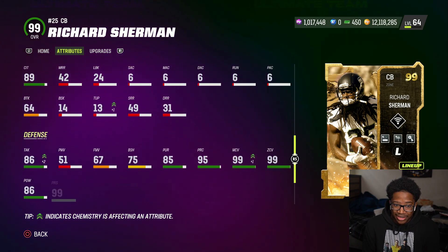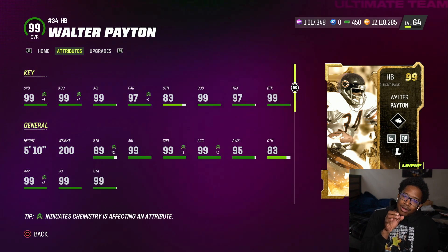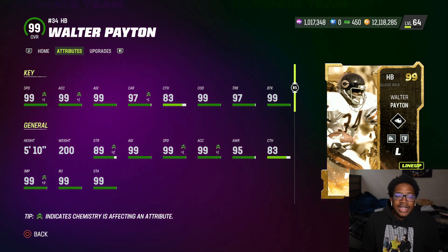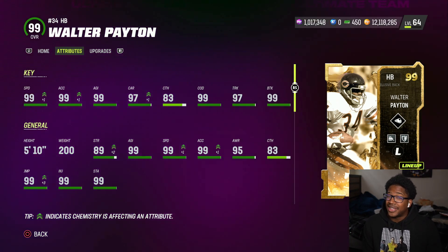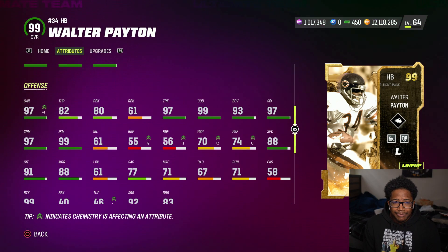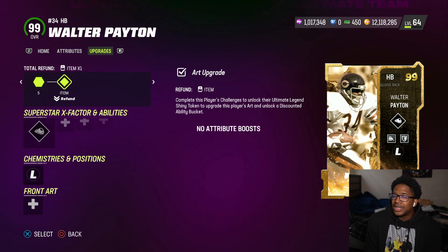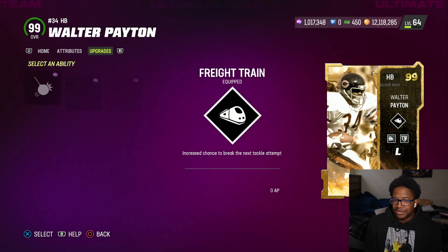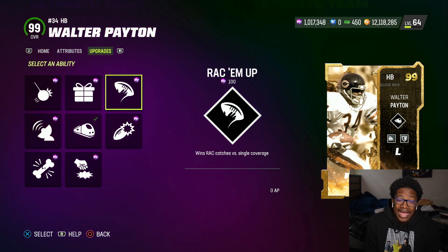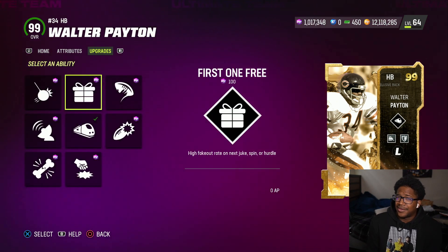Now, Walter Payton — Sweetness — this card is really good. I was really hoping he at least got freight train 100 or Phenomenon, one of the X-factors, but it's okay. I'm going with trucking. He has 99 break tackle, 200 pounds, 5'10". His route running: 19 short, 80 deep, 88 medium overall. Really love the card, but the fact that Patrick Peterson was said to be the best run-back in the game — and Payton doesn't have that X-factor — is kind of annoying, considering he was an AKA.